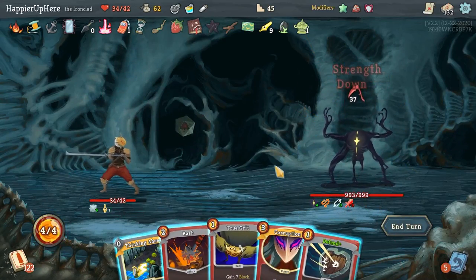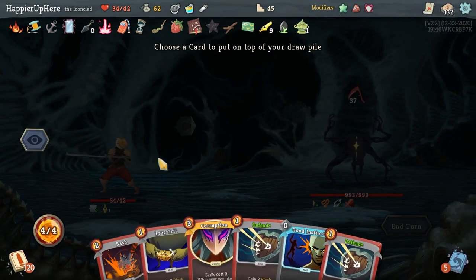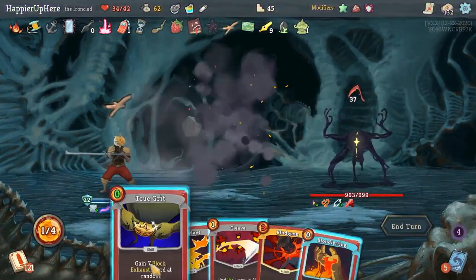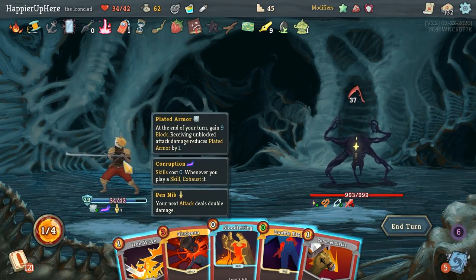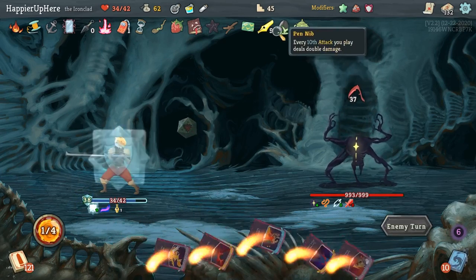40 incoming — do I want to do Corruption? Let me see what this gives me. I could just defend a lot. Let's do Corruption, then Defend, Defend, Good Instincts, True Grit. I could double tap the Bludgeon but that seems excessive. Actually I have 38 block, so I don't need to do anything more. I'll keep the double damage for next turn.